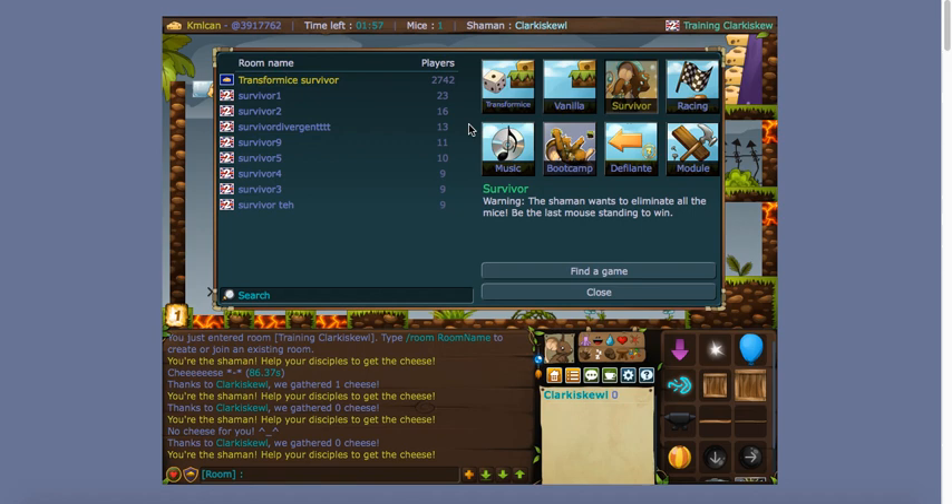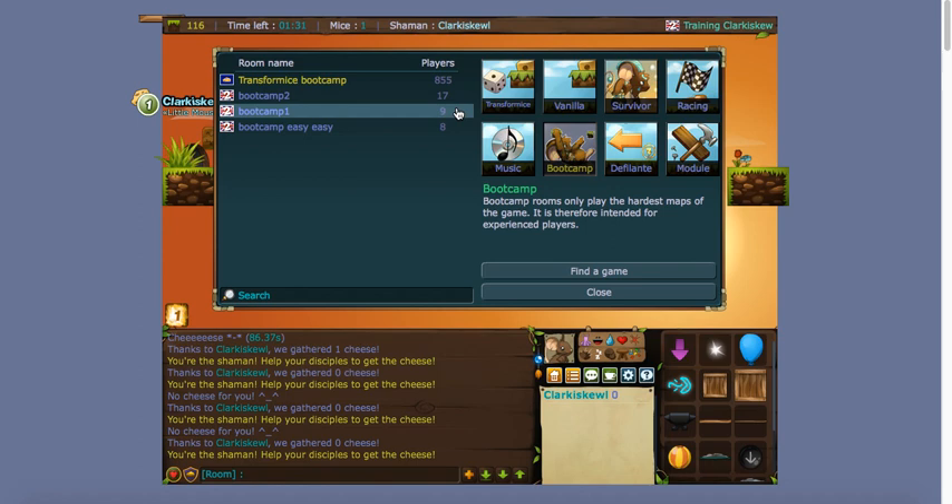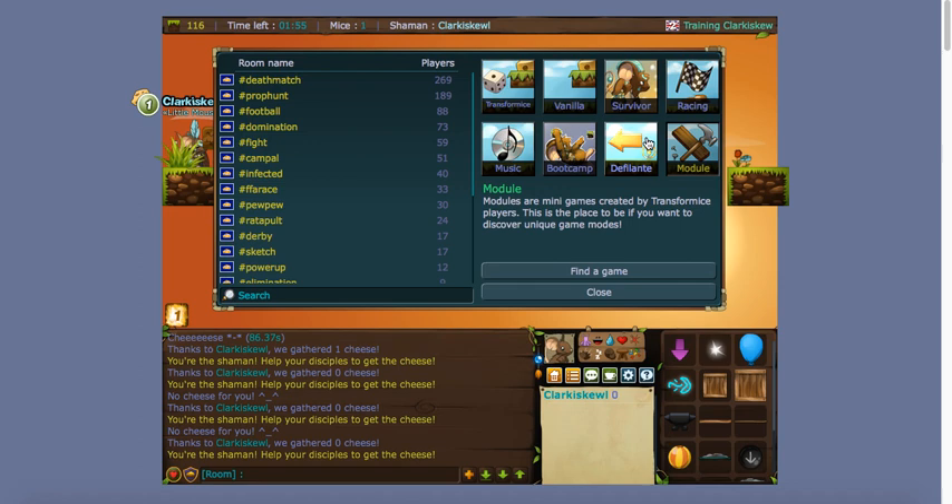Survivor rooms are basically where the shaman — instead of saving the other mice — has to kill the other mice, so you have to be the last one to survive. Racing is just racing. Music rooms have music playing in the background, which is kind of annoying. Boot camp rooms are all super hard maps, so definitely would not recommend those starting out.